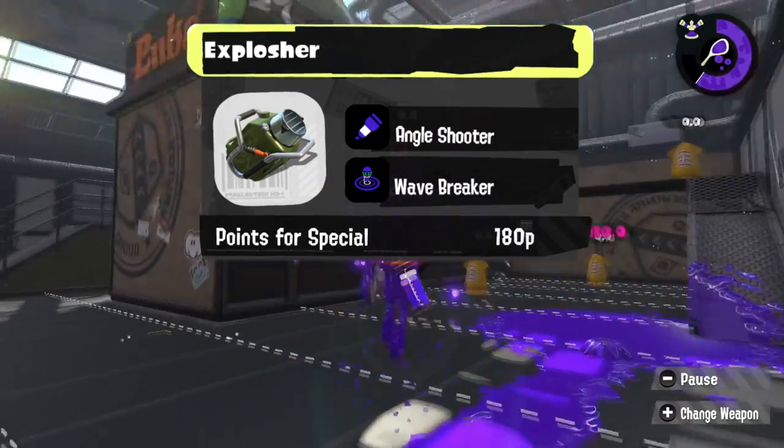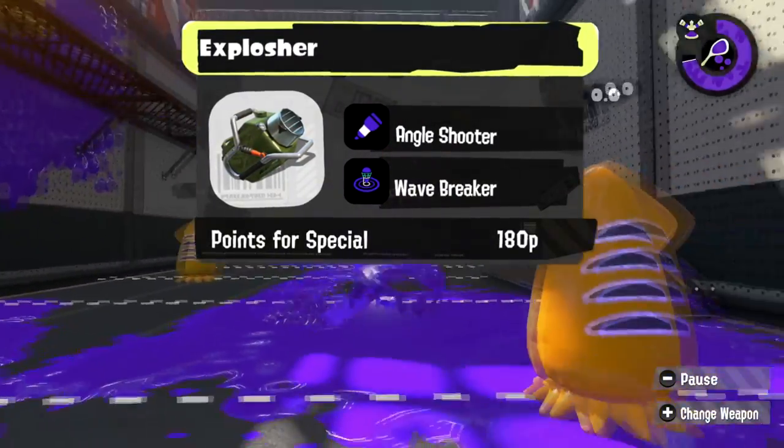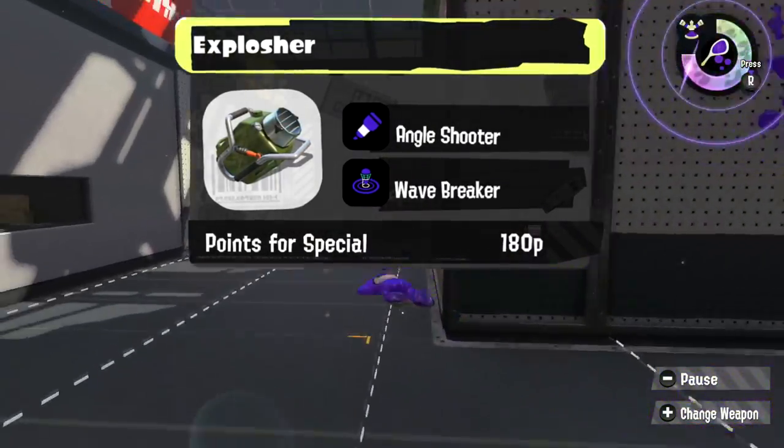Explosher? Same reasoning as the Slosher. Angle Shooter lets it get that extra chip damage it's looking for, and Wave Breaker is going to make opponents not have a fun time — making everyone move everywhere.